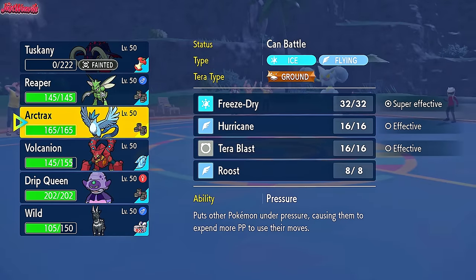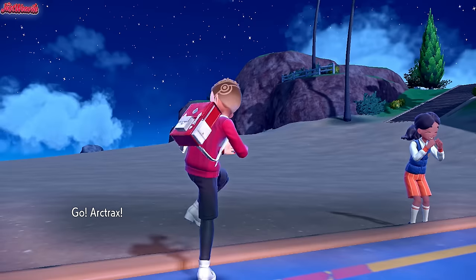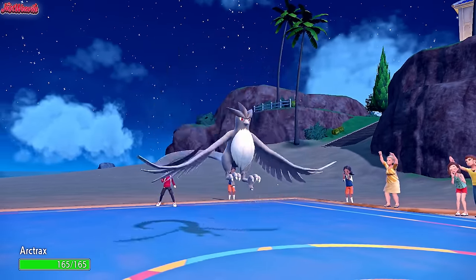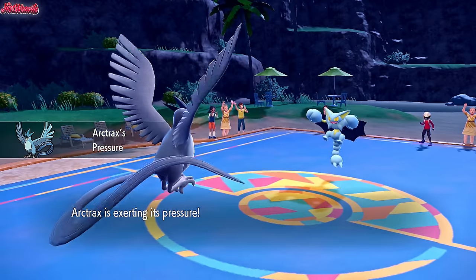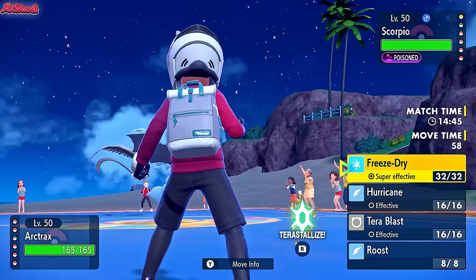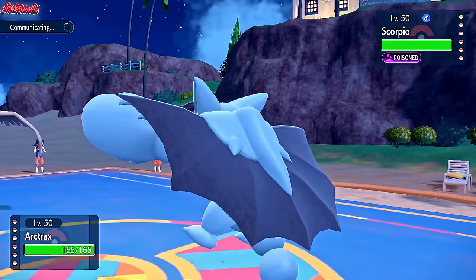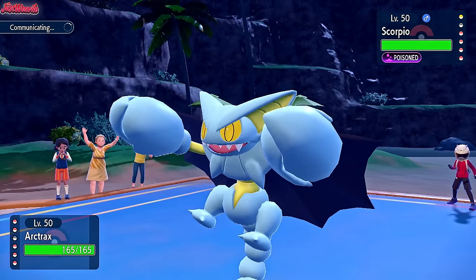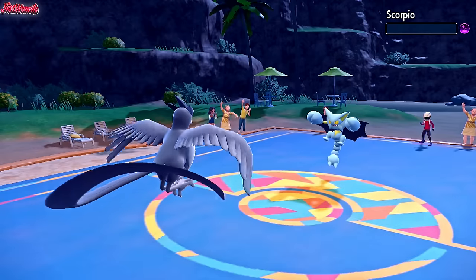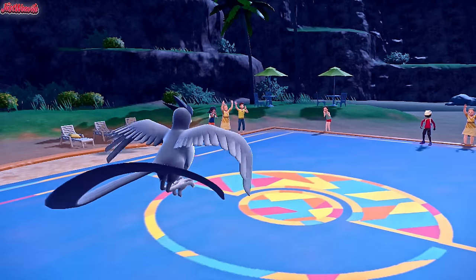I'm going to go straight into Articuno first because we have the Heavy Duty Boots. This is my Black Ice Articuno and I think it looks pretty cool. Let's go for a Freeze Dry - Articuno does really well here. Freeze Dry comes through. They stay in to try and take it, but take it they do not - Articuno claims a soul in Gliscor, which is fantastic.